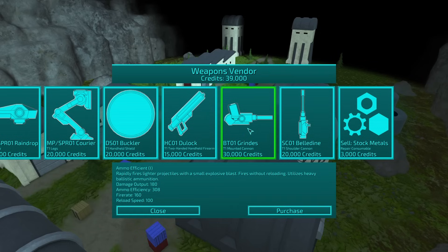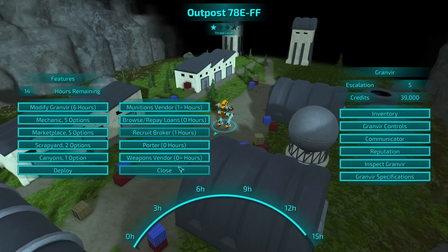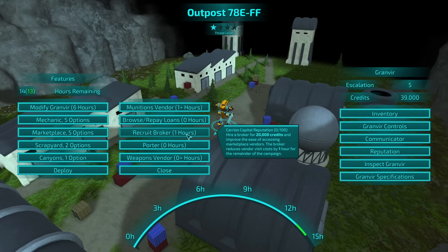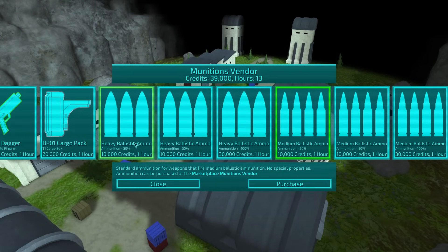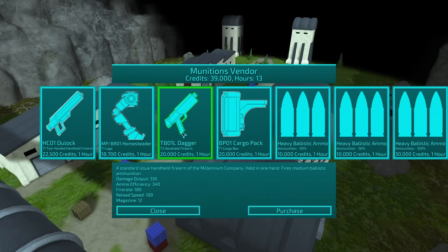Rapidly fires lighter projectiles with a small explosive blast. Fires without reloading. Heavy ballistic ammunition — medium ballistic ammunition. Ammo efficiency is good, damage is good. Tempting but expensive. It looks like I can't do it — it's grayed out, that's why I haven't been able to. Large size external cargo container that can be installed on a shoulder joint. Oh, there's a handheld firearm. Good damage too.